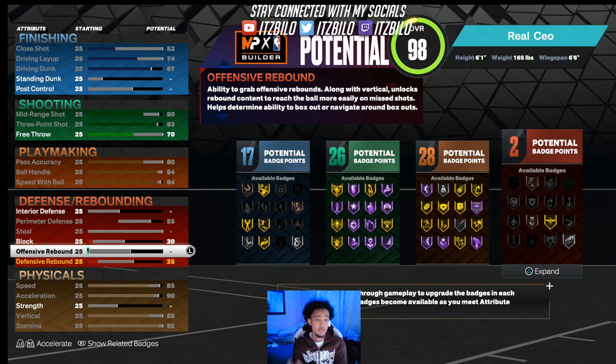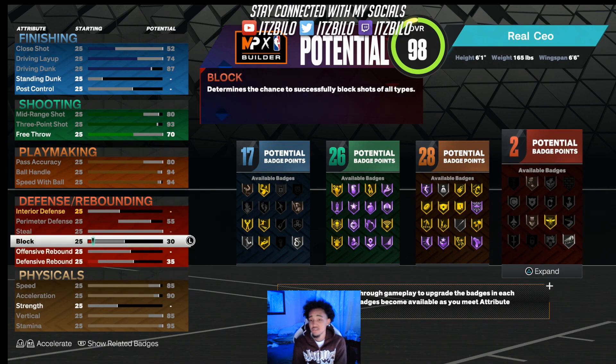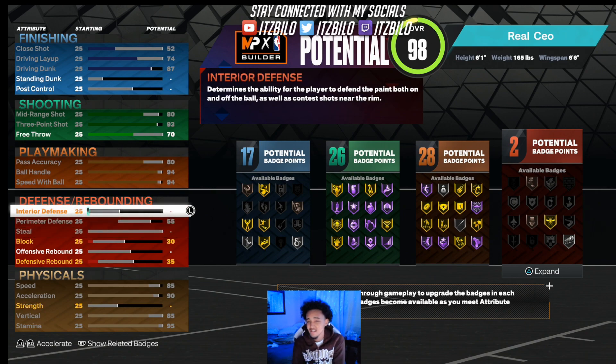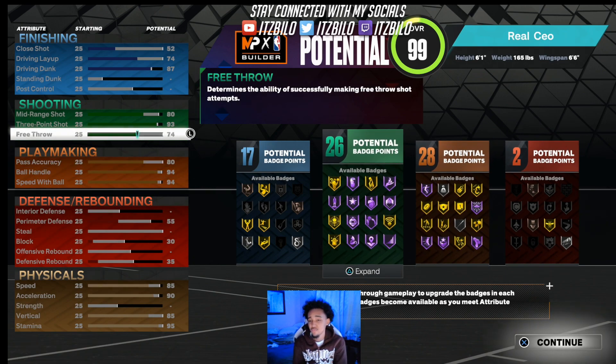We all know that 6'8" is the best build in the game, so this is for my people looking to make tough play shot builds. For the rest of the attributes, there's free throw and defense — there's no point touching defense because it's only gonna give you like two things in defense anyway. So just put your free throw up to a 74 and boom, you are a 99 overall.